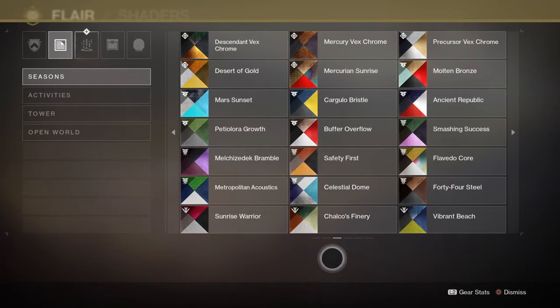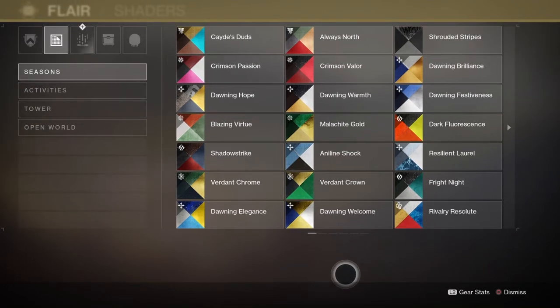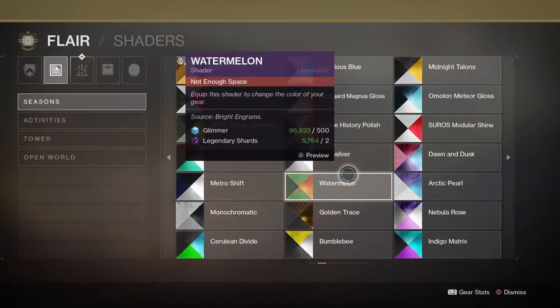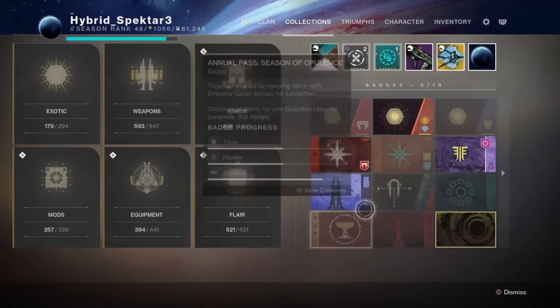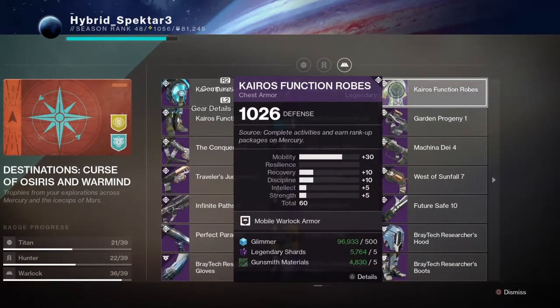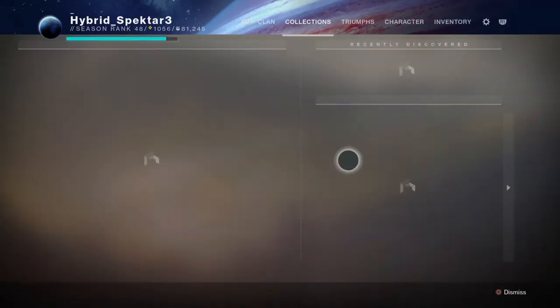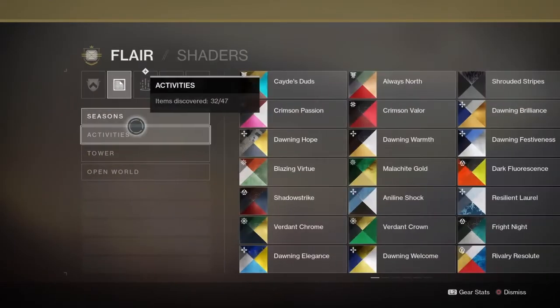It annoys me how nothing in its name fits it at all. The best example I can show you right now — this is pretty much what Kairos Black looks like: there's hardly any black in it, and it shows up as colors that aren't even anywhere close to black. And that irritates the living crap out of me.